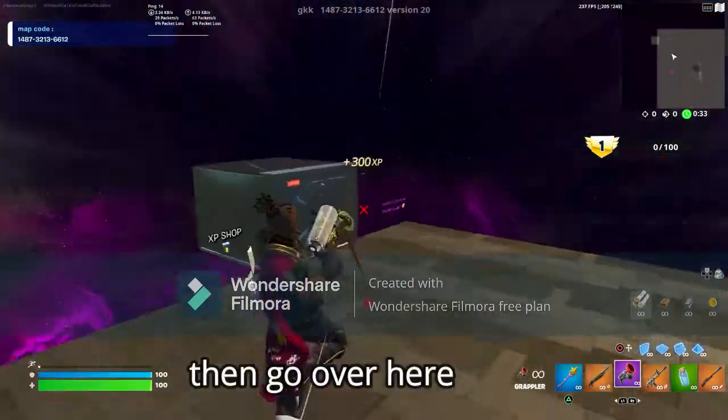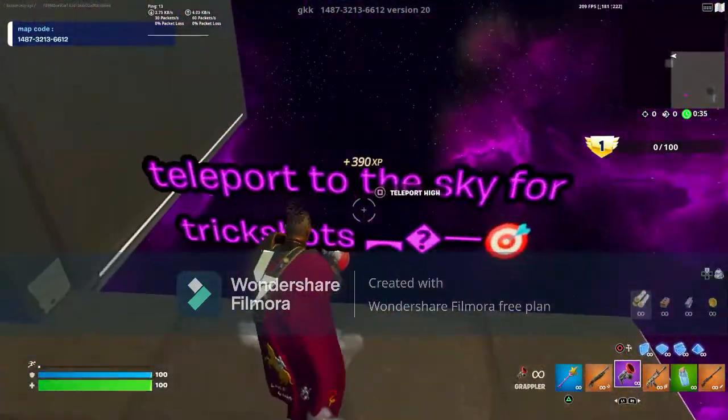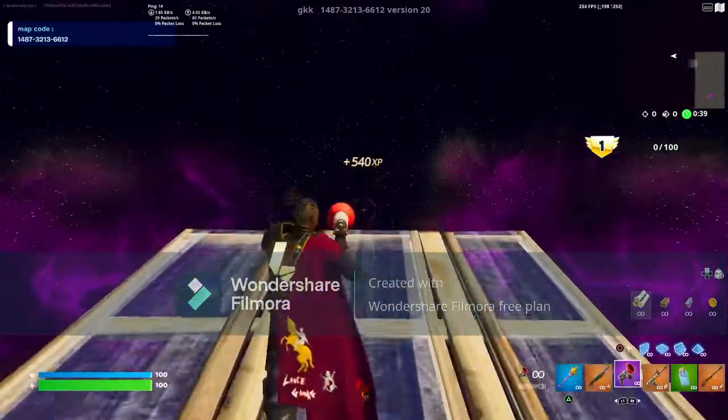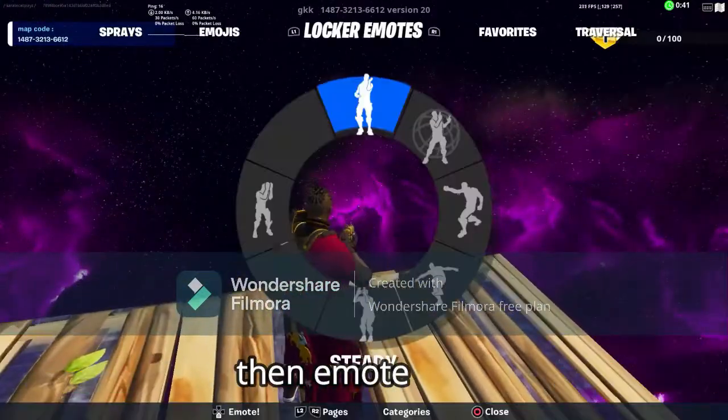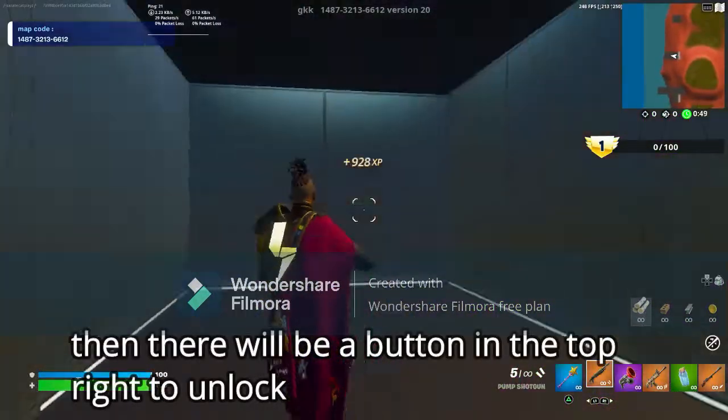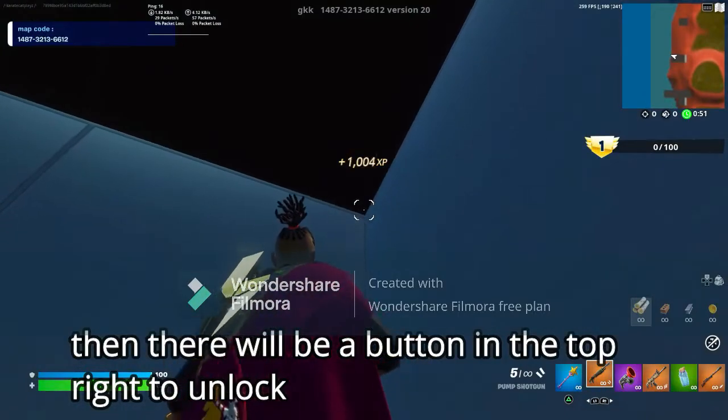Then go over here and build four floors. Then emote. Then there'll be a button on the right to unlock, and then a button in the top right to unlock.